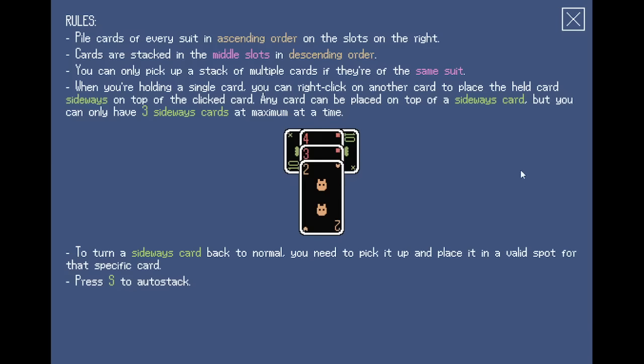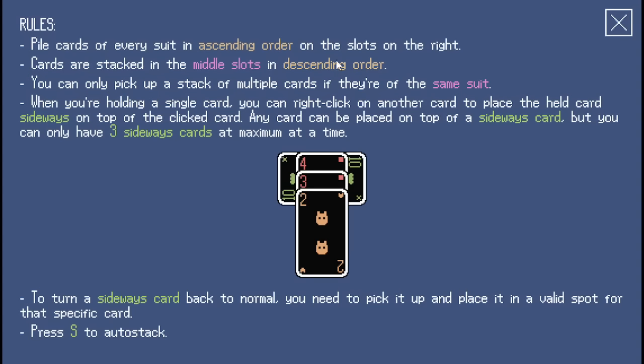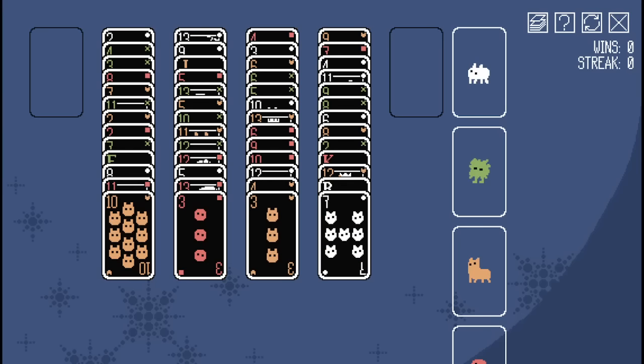So here are the rules. Standard solitaire has a rule about picking up a stack of multiple cards if they're the same suit. When you're holding a single card, you can turn a card sideways. You can only have three sideways cards at max. You can turn a sideways card back to normal, but you need to pick it up and place it in a valid spot for that card.